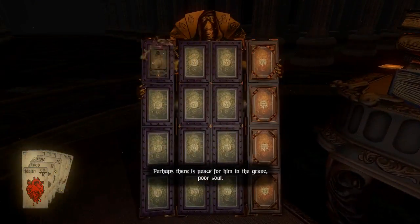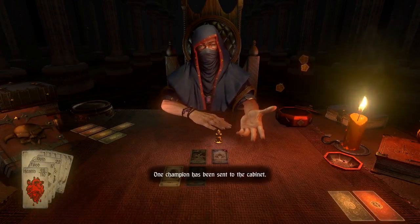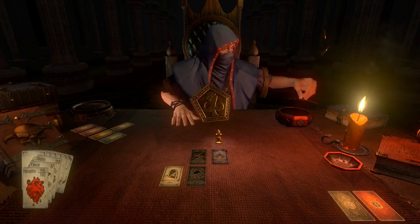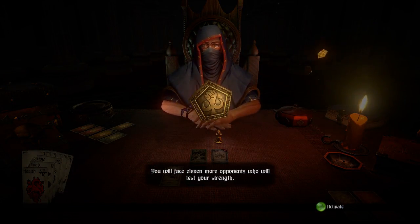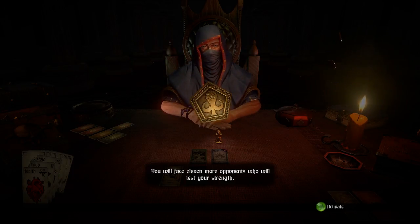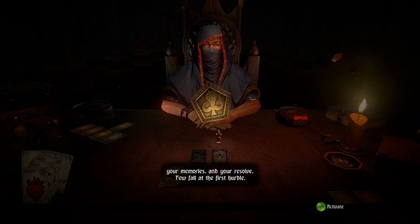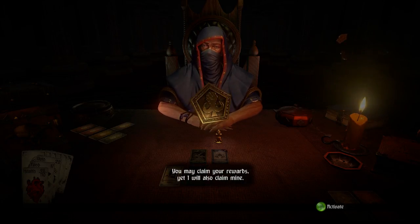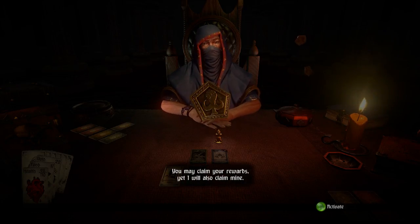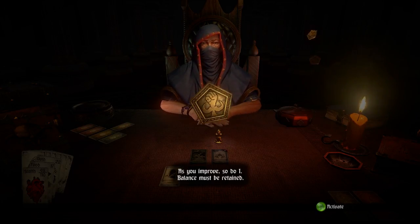Now I've killed the Jack of Dust and he goes into our collection. 'One champion has been sent to the cabinet — yet we are only at the start of our road. You will face 11 more opponents who will test your strength, your memories, and your resolve.' We have wagered and you have won. You may claim your rewards — yet I will also claim mine. As you improve, so do I.